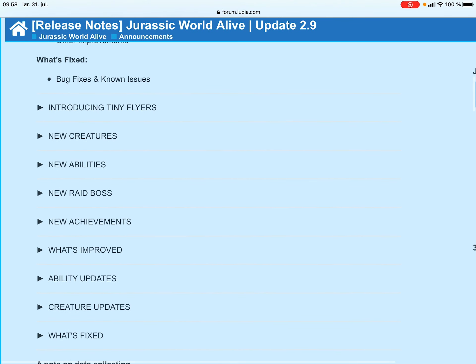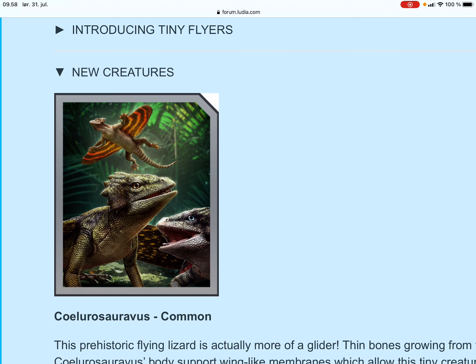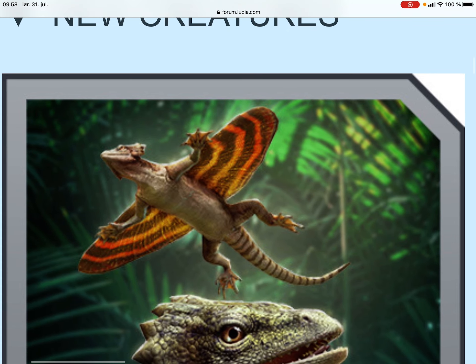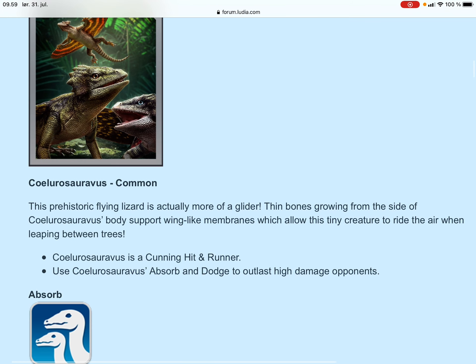Let's check the new creatures out. A flying lizard - the first lizard in the game! I cannot say the name but it is a flying lizard. Really cool, look at this color with wings - beautiful! Pretty cool flying creature.